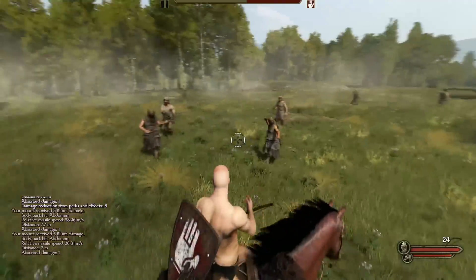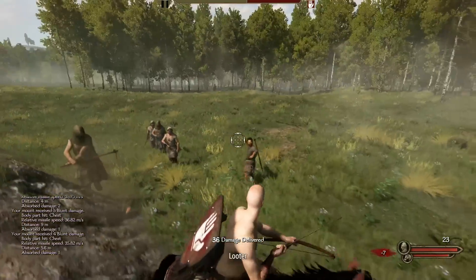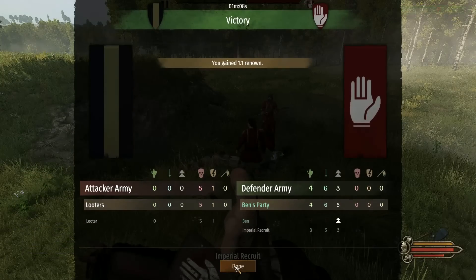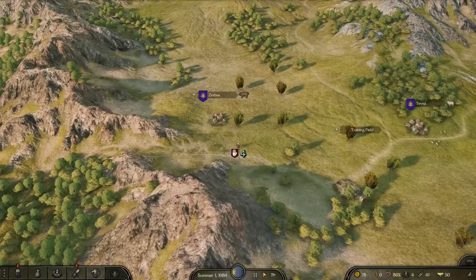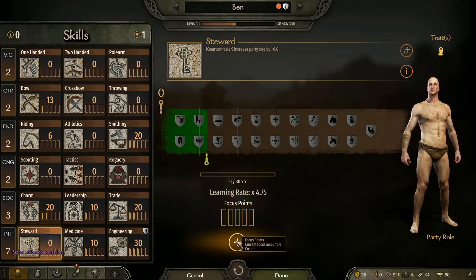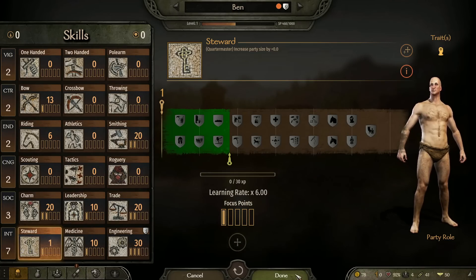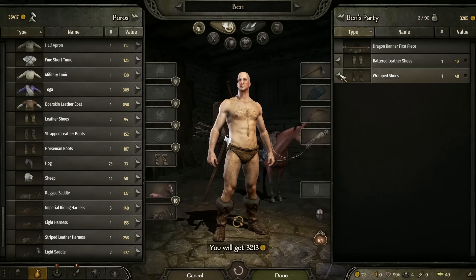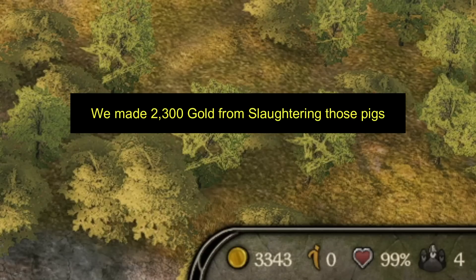Just circle your enemies and gradually shoot them. Do be careful because rocks do hurt and they have a very high quantity of rocks. Once you have killed your enemies you can take the prisoners and their loot and continue your journey south. I would recommend at this point that you make sure to put one focus point into steward, so that you're leveling up your steward as you are traveling with the few men that you purchased.